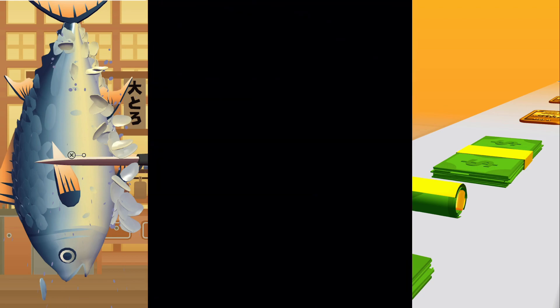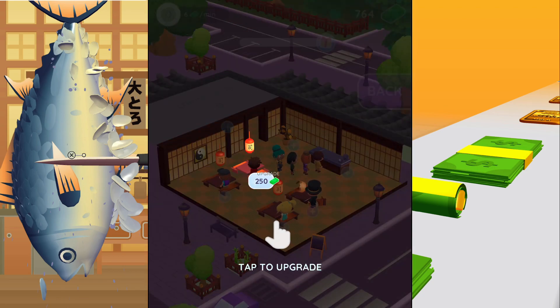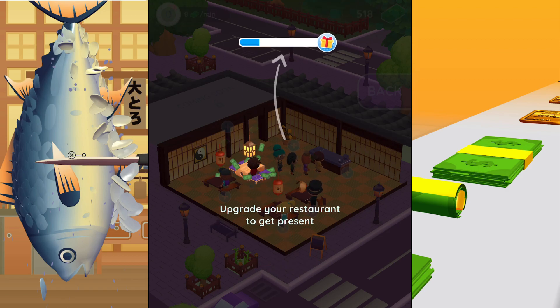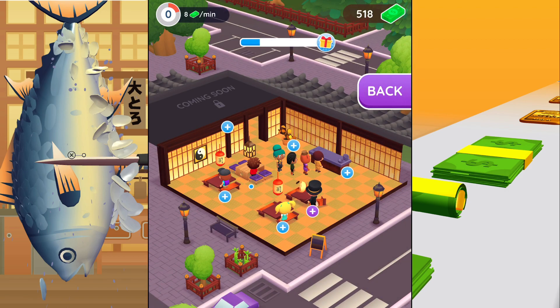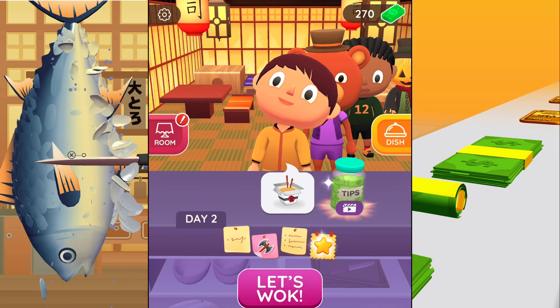Now we're gonna check out the room — this is to upgrade your room. We're gonna tap this and make a full upgrade. By upgrading this, it's gonna earn you cash automatically — nine cash per minute. All you have to do is keep on upgrading and once you upgrade good enough you're gonna make tons of money. That is a good business!